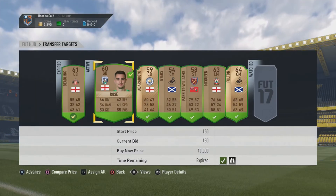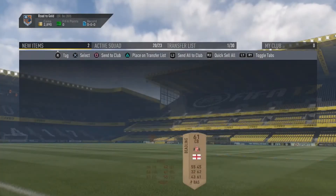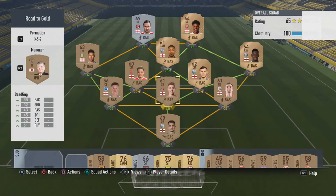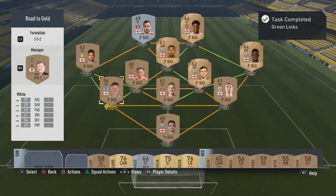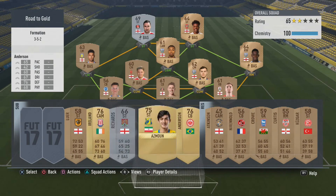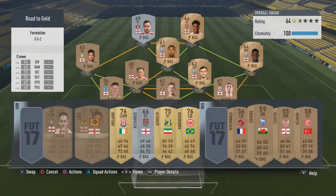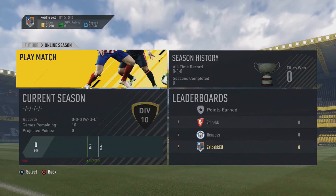Just made two more signings — Rose and Beadling from West Brom and Sunderland respectively — both going straight into the team. After fiddling with the team we're up to 100 chemistry straight away. We've got players from the starter packs like Cash, Green, and Novak, plus everyone else bought from the Premier League. I've put Steven Ireland on the bench as a gold player backup just in case.